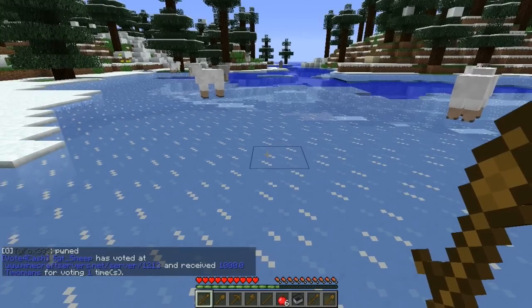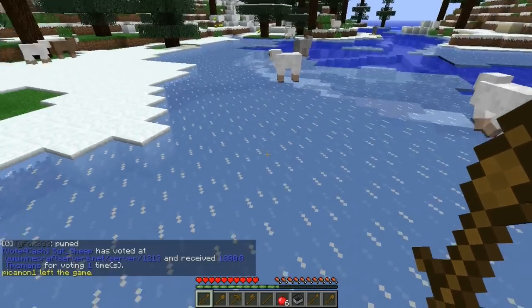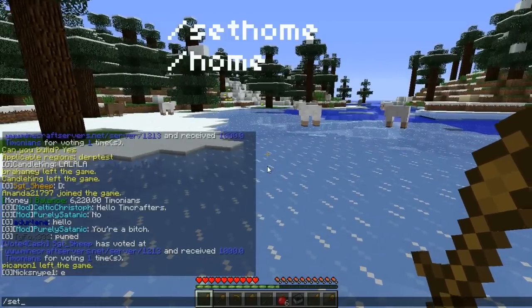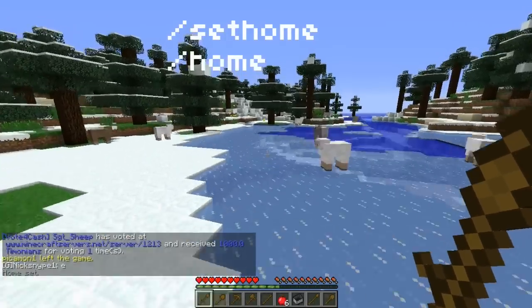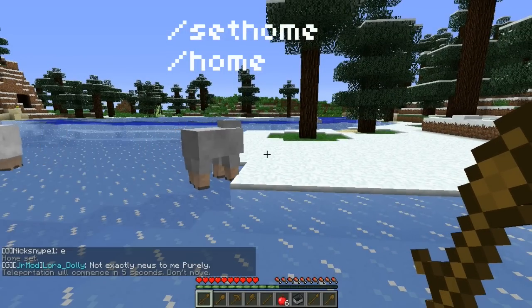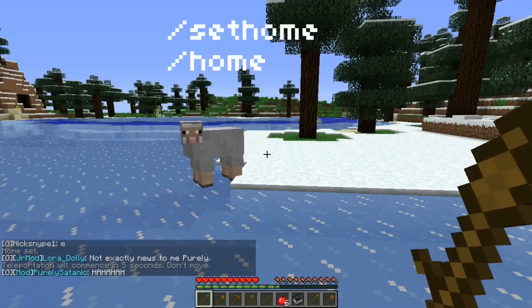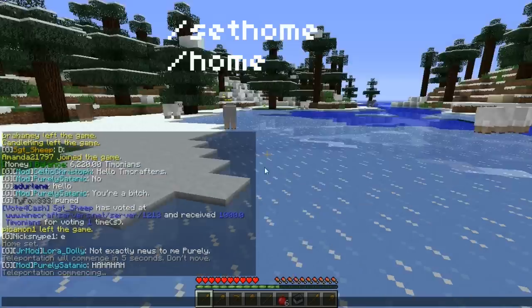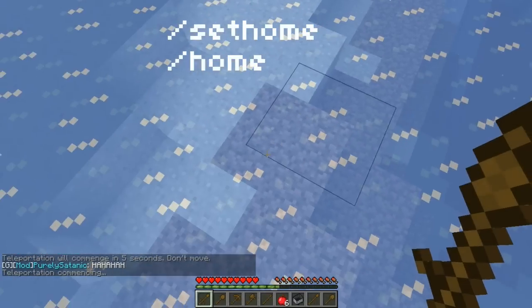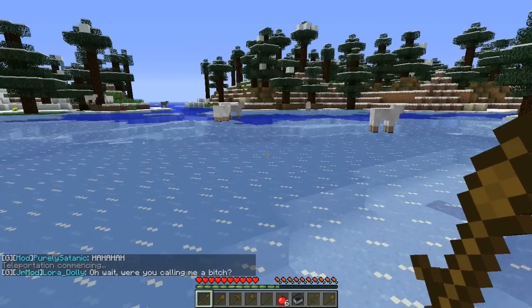I forgot to mention a few more things about your protection. One thing you may want to do at your protection is type slash set home. What that does is whenever you're lost in a cave somewhere, if you type slash home, it'll say 'teleporting will commence in five seconds,' and after five seconds you'll be teleported back to where you did slash set home. So that's a pretty handy feature.